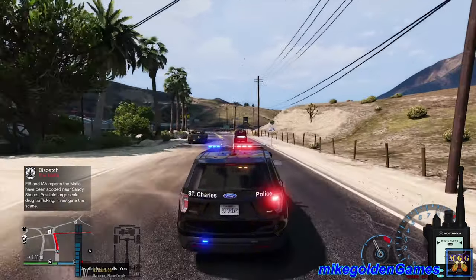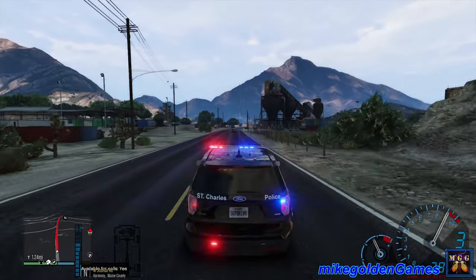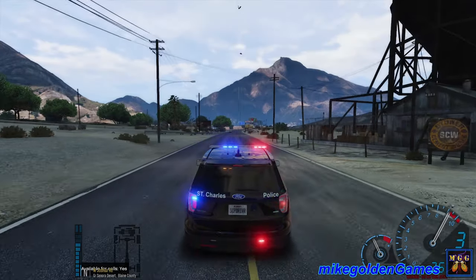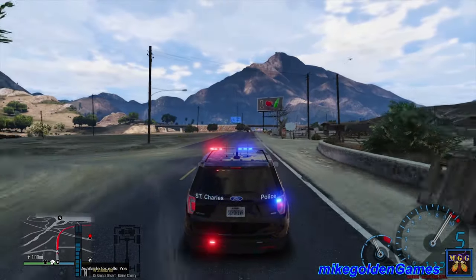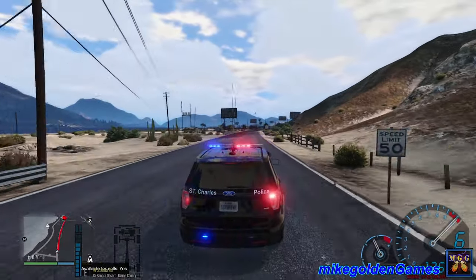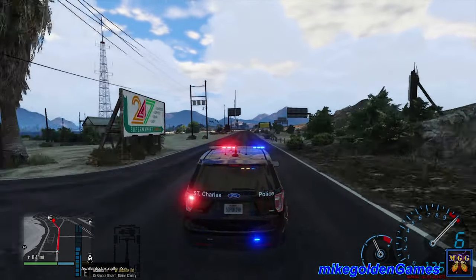Let's get our lights and sirens on and get around traffic. Alright partner, get ready — get your gun locked and loaded, because this looks like we could be in for a big shootout. Where are we actually going? Let me check the map. It's at the old motel. Copy that dispatch, we're on our way. Be sure to send additional units as well. We are about a mile right now, so we'll be there in maybe a minute or two.